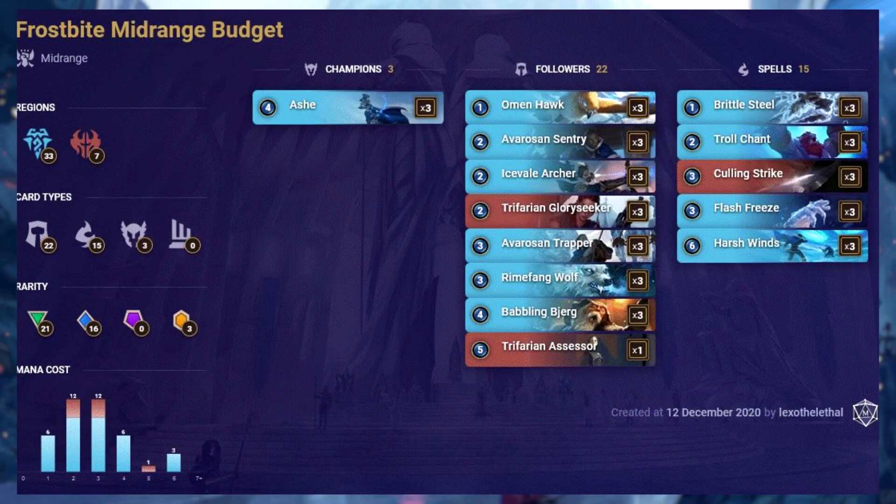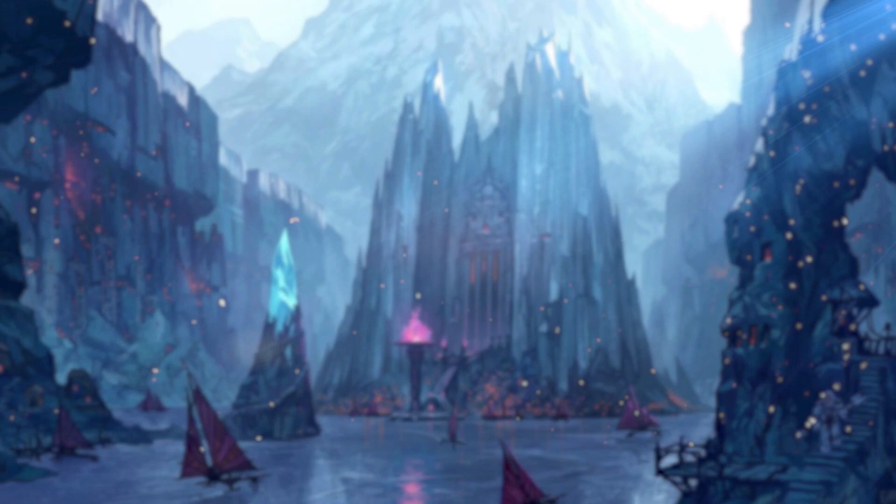Frostbite Midrange budget builds on a lot of the cards you receive in the Freeze and Decay deck as part of the login bonus. This is a variation of a meta deck that revolves around cards having 5 power and the frostbite mechanic — Frostbite Midrange — consisting of cards from Freljord and Noxus, unlike Freeze and Decay which has Shadow Isles instead of Noxus. This budget version features 21 common cards, no epics, and is themed more towards the frostbite part of the meta deck.